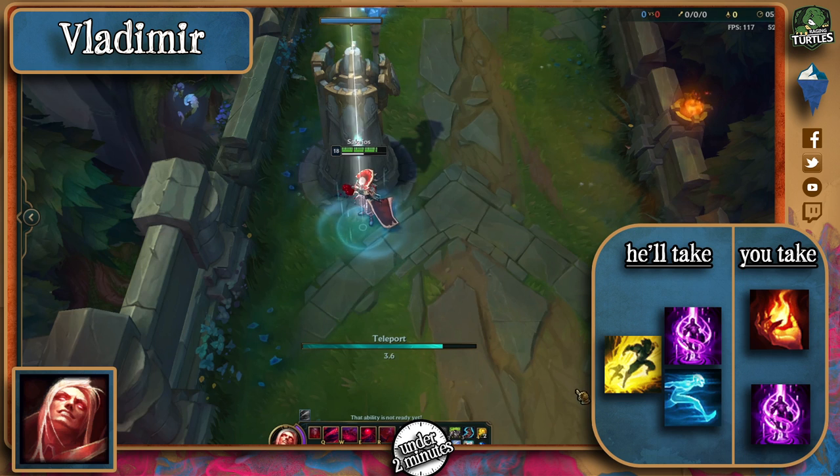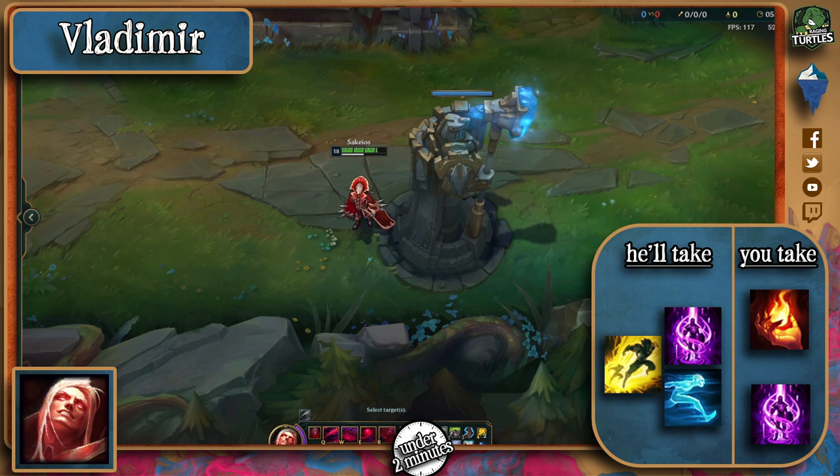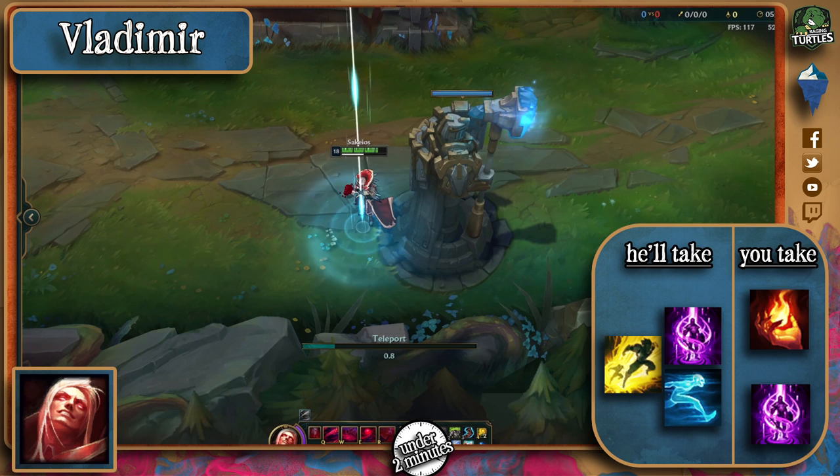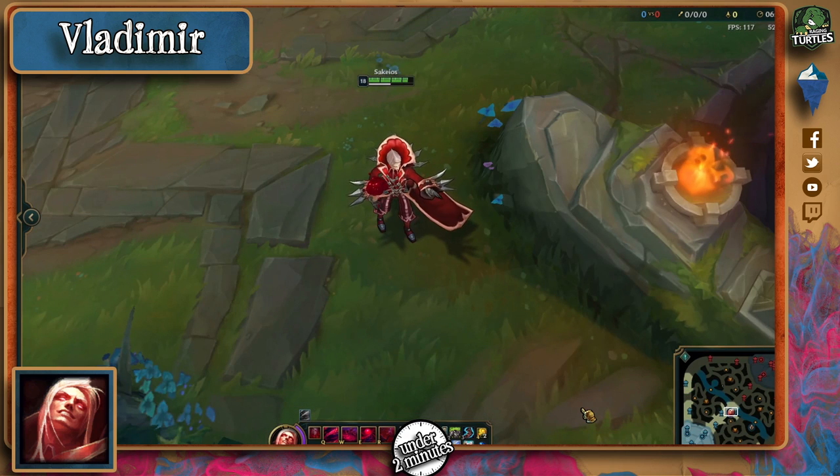As for summoner spells, top lane you can see him running a variety of spells like Flash, Teleport, Ghost, or even Cleanse in some cases. Mid lane you'll see a lot more Ignite. Going against him top, I couldn't recommend Teleport more — it's great for dealing with sustain picks like him. Mid lane, Ignite might be a better choice to impede his constant healing. Be sure to start with it before fighting him instead of finishing off your combo with it.